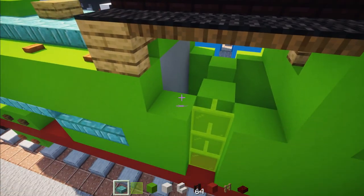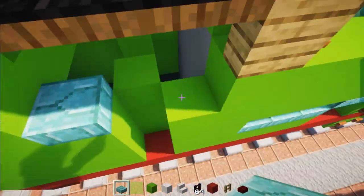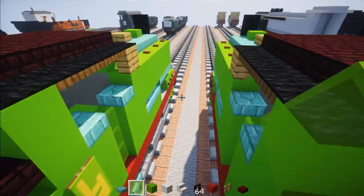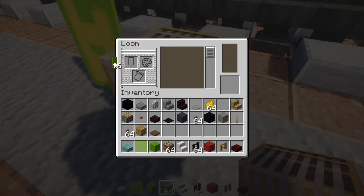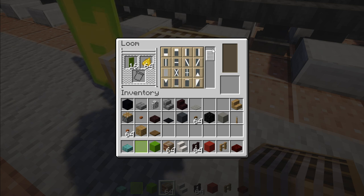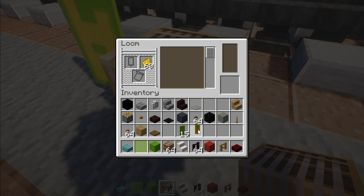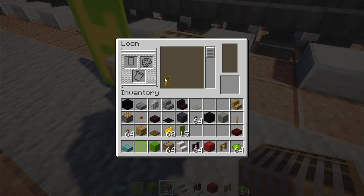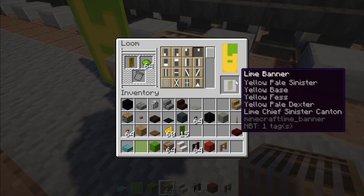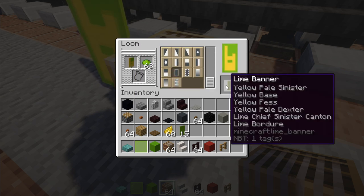Go to the cab and add lime glass panes on the sides and prismarine brick slabs on the sides — same thing on the other side. We need to add in the number six banner, so go to the loom. I'll use a lime banner with yellow dye: add a line across the right hand side, put that back in, then a line across the bottom section, a line across the middle part, and a line across the left hand section — it kind of looks like bunny ears. Then take out lime dye, go back to the loom, place the banner in with lime dye, fill in the upper corner, and also add a border around the whole thing. Now we have our number six.